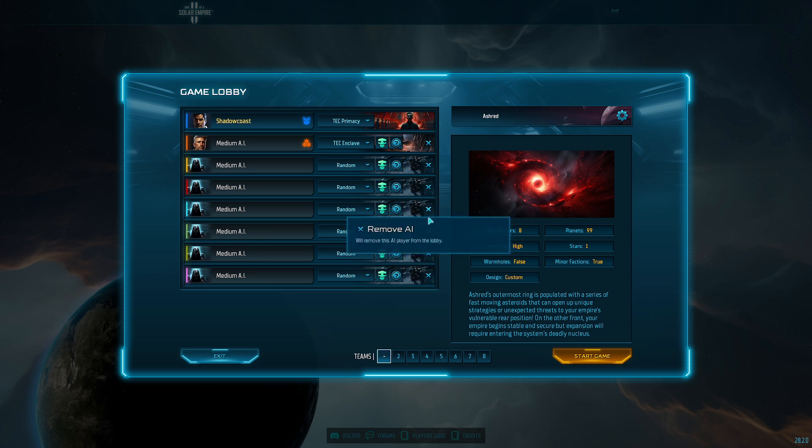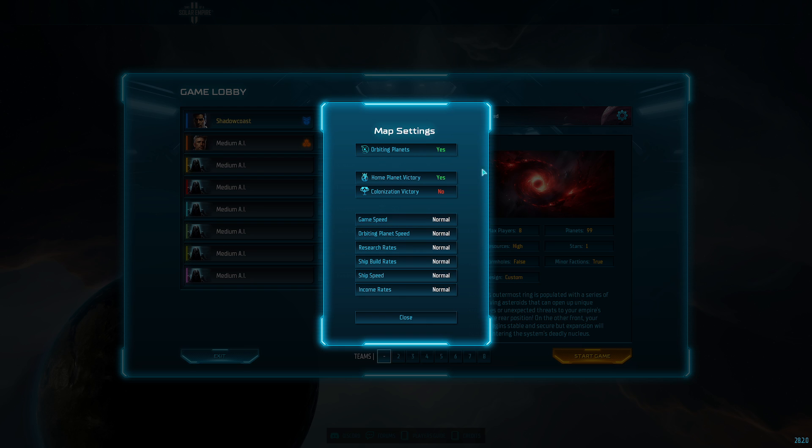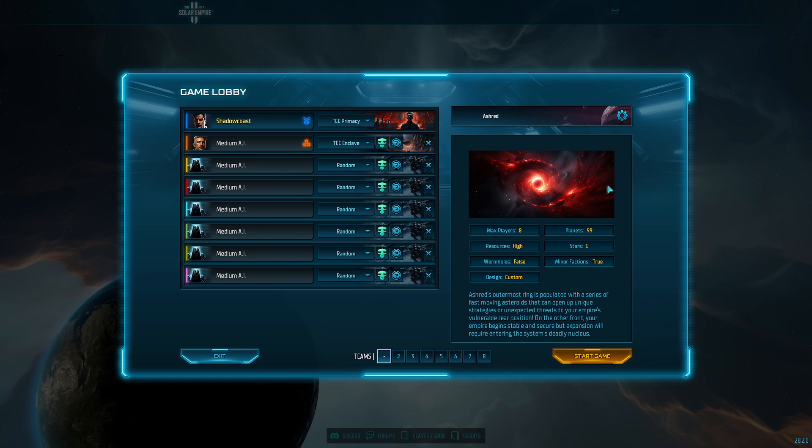You can obviously remove opponents to reduce the number. Over to the right, we have some map settings you can tinker with. I wouldn't touch these unless you feel strongly about something like orbiting planet speed — this is a critical component of the game. You can actually lock it so there is no orbiting planet speed, but I keep it on because that's one of the fun elements. Here you can see the summary of information — this is actually a much larger map than I probably should be starting with, but that's fine.